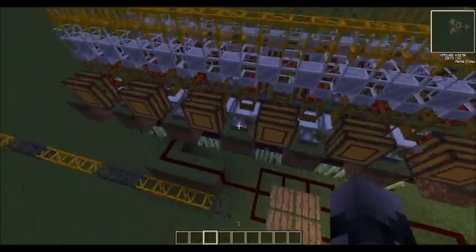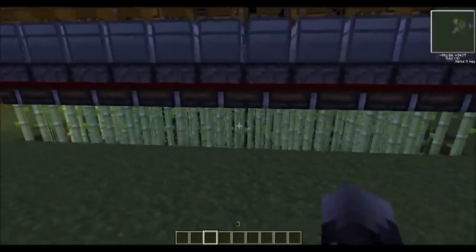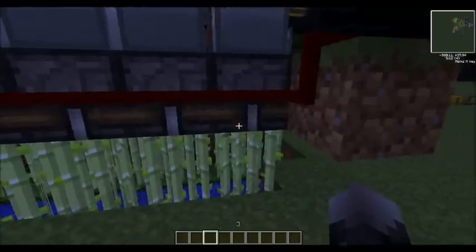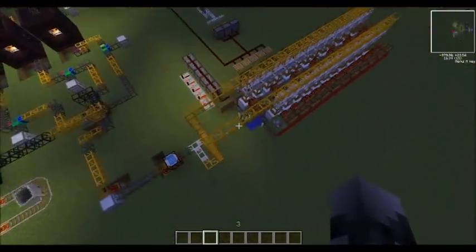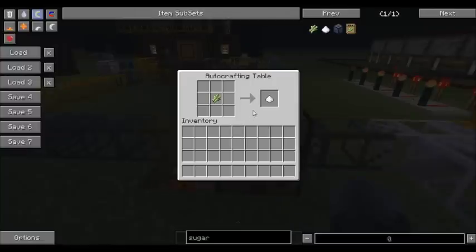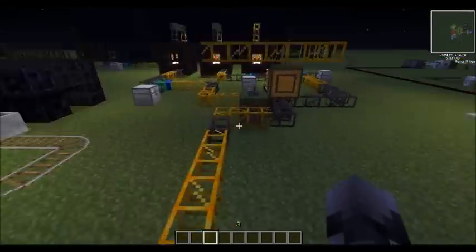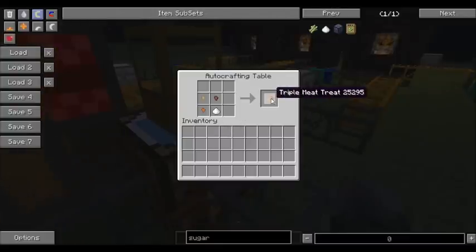The first thing that will happen is this mechanism here activates, which has a lot of block breakers that will break some sugar cane. I've done it loads of times just to make sure I've got enough. All that sugar cane will eventually get down to this automatic crafting table, which will craft into some sugar, and that sugar will then come through into this automatic crafting table.